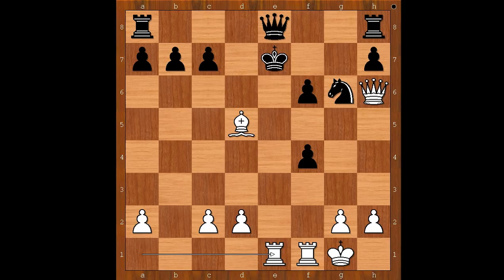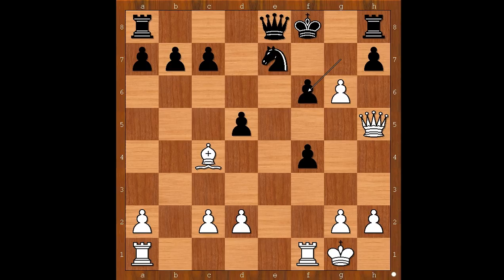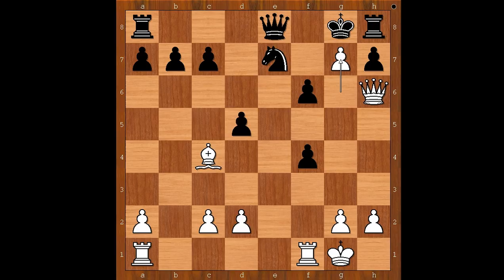So in the game, Gloga played Pawn takes bishop. Queen to h6 check. King to g8. White played a move and black resigned. The move is the obvious one — G7. Black resigned.